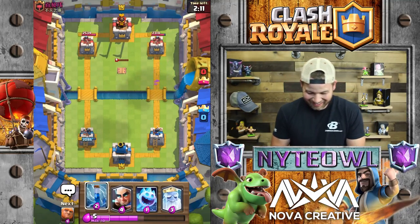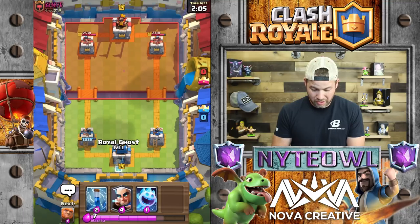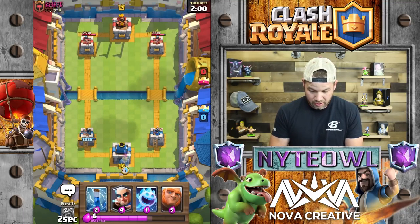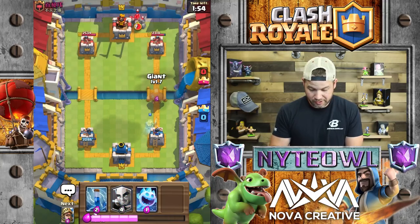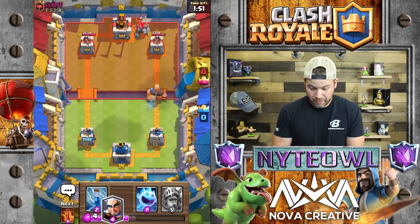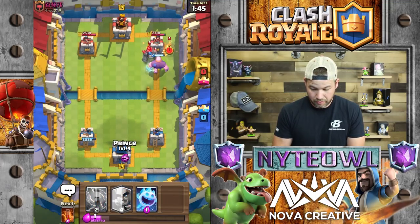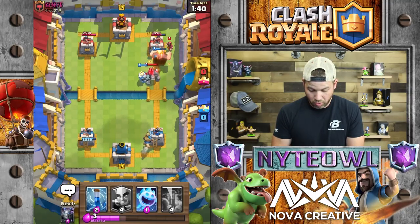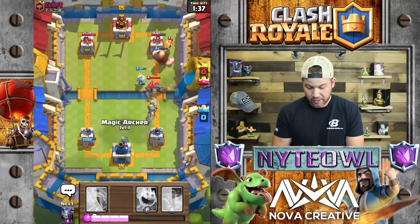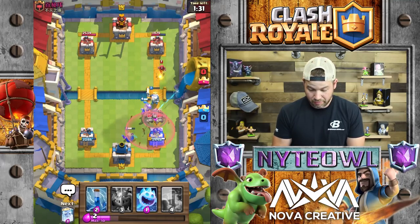We're gonna go Ghost on this side. Giant at the bridge right in front - really interesting. I'll save my Prince for the back. That flippin Wizard's going to rock our world. Let's go Magic Archer right here just to assist, then we'll get a poison down in a second. That Prince does so much work.